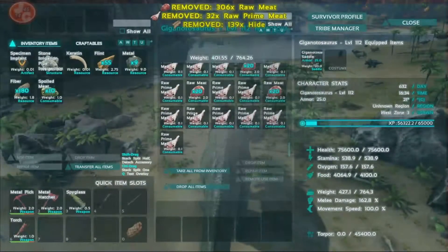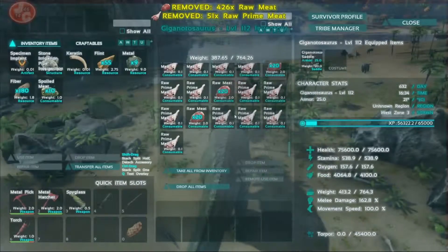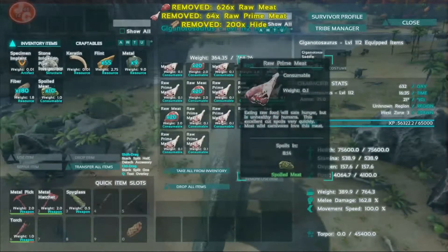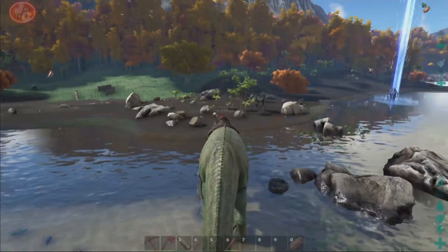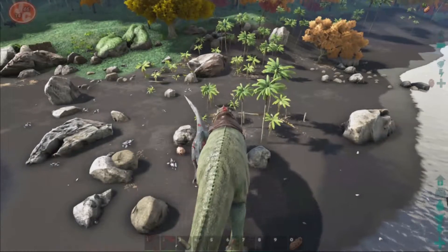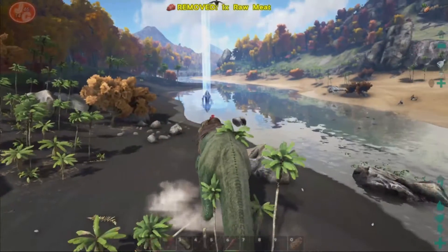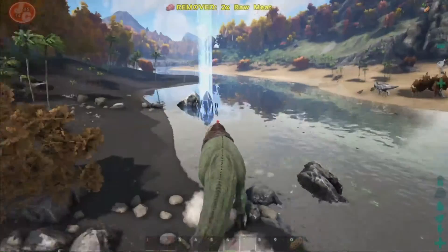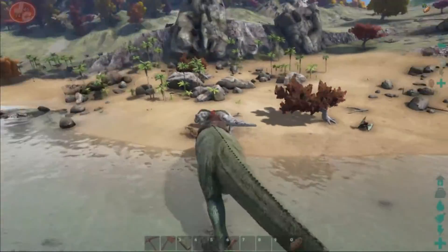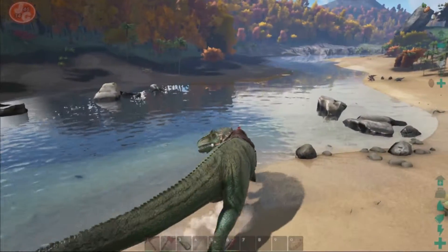I literally don't need prime meat, I'm just throwing it away because I've got that much of it. But I'm doing this because I want to try and capture a few alpha raptors. Alright, I've found a Rex - not an alpha - but watch this: two hits, dead. This thing is just ridiculously powerful and there's literally nothing that can even put a mark on its health. There's another Rex here, an albino Rex - bang, dead. And it was a level four, that was absolutely shite.